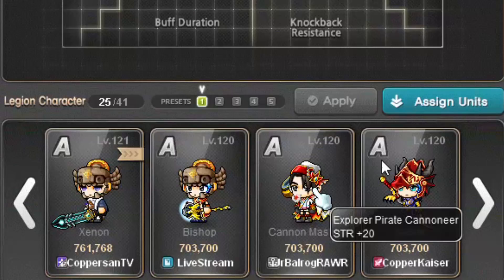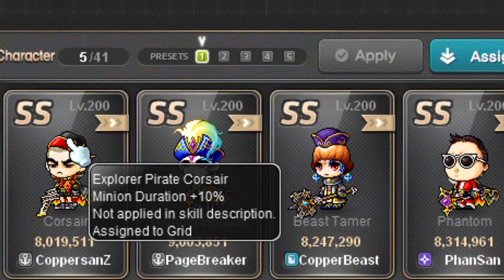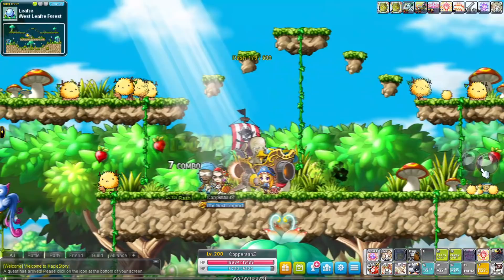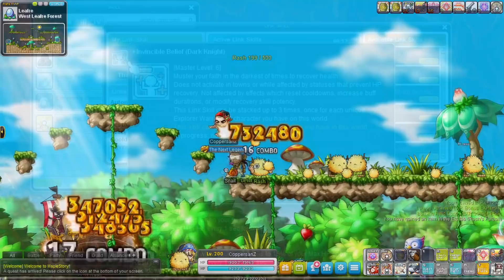Cannoneers have the same link skill as Buccaneers, and their Legion effect increases strength. Corsairs also have the same link skill, but their Legion effect is pretty interesting — it increases summon duration. This is useful for classes that use summons like a Mechanic, and also very useful for soul summons since that also counts as a summon. It won't be by a lot, but it might increase the amount of attacks by 1 or 2 of your soul summon, which can be useful during training.